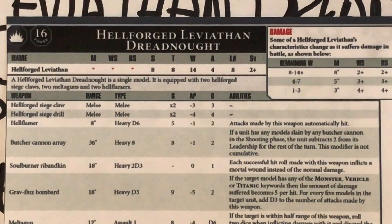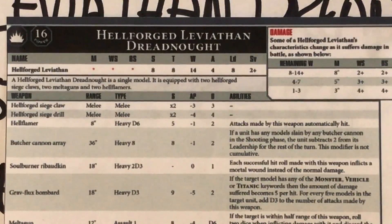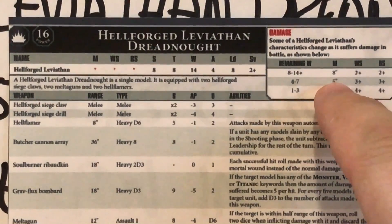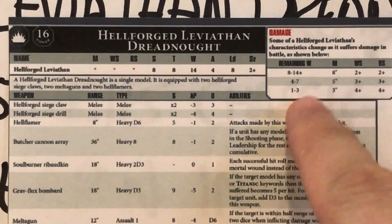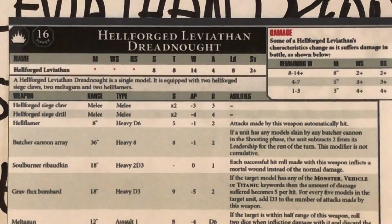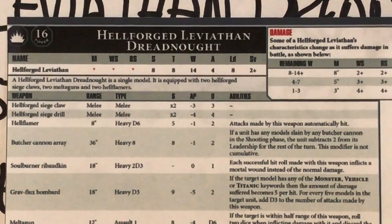A Hellforged Leviathan Dreadnought is a single model equipped with 2 Hellforged Siege Claws, 2 Melter Guns, and 2 Hellflamers. The Melter Guns are inside the claws and the flamers are mounted in the torso on the chest weapon mounts. As a vehicle, we have the new rules mechanic of degrading capability as it takes more damage. At below half damage it drops to Movement 5 and loses a point off Ballistic Skill and Weapon Skill. At a quarter or less damage, movement goes down to 3 and it's hitting on a 4+.